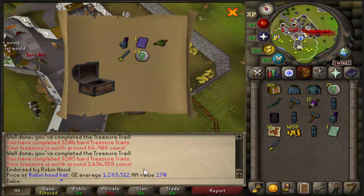These have crashed a lot too, but I'll take that — it's a Robin Hood Hat, 1.2 mil on clue 3,205. Very nice. I think that's our most expensive clue so far in this opening, so pretty good.